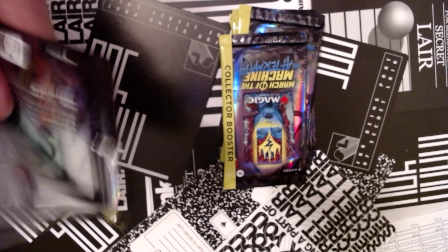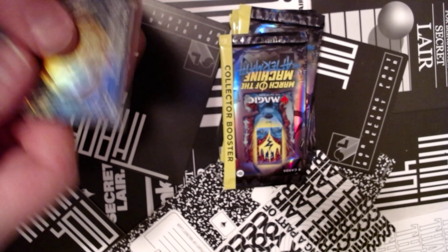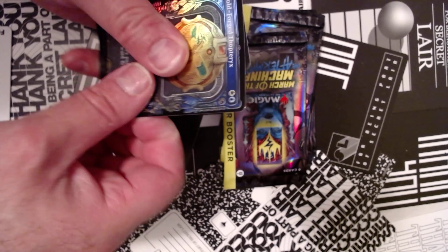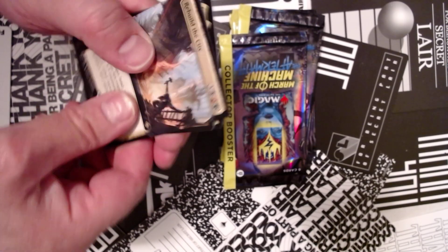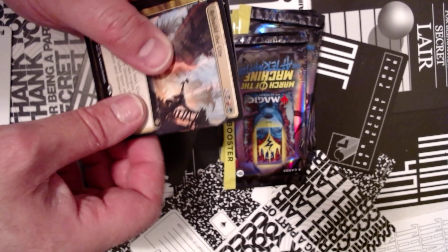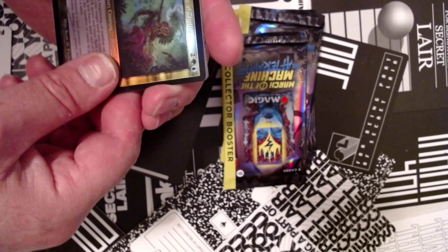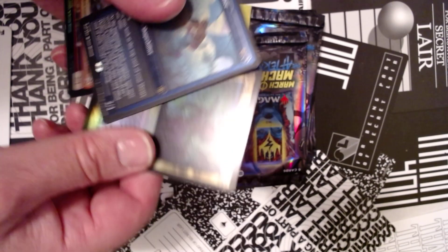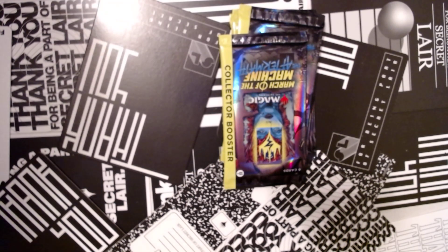We've got a showcased Gold-Forged Thopterix, etched Blot Out, pack foil Rocco extended art, something or other city — rebuild the city — garbage. We've got a retro foil Jor-El, Voices Off — the buy-a-box promo — and an etched Vesuvin Drifter. Not the best pack there, not at all.